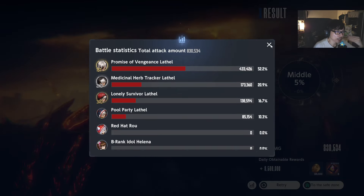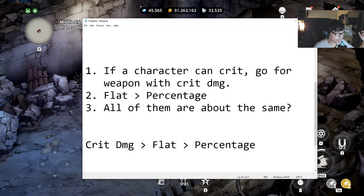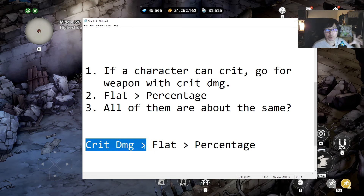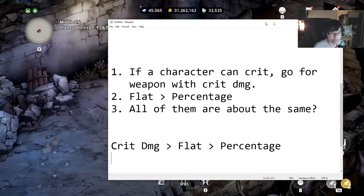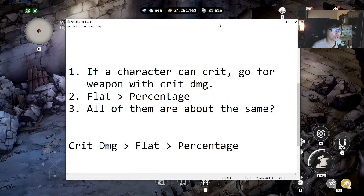We can pretty much conclude this for a lot of DPS characters: the weapon with crit damage percent is going to give you the best results if your character can crit — better than flat, better than percentage. The Hammer with percentage is the worst weapon. Surprisingly, the Javelin is slightly better than the Hammer, but the crit damage sword is the best.